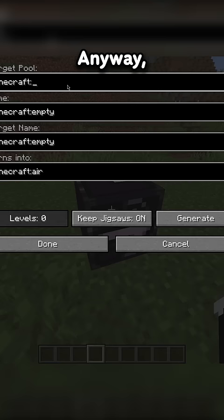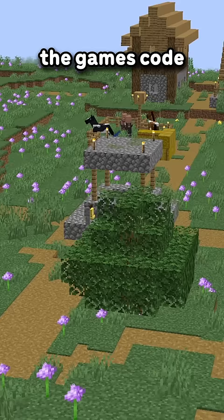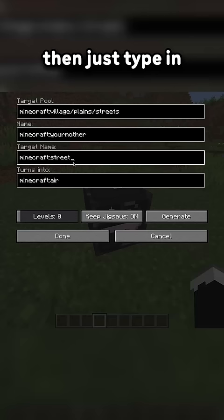Anyway, the jigsaw block is used to generate specific structures from the game's code. For example, if you love the look of the paths in the village but you don't like all the village houses or decorations, then just type in the file name for the village paths into the jigsaw block, and boom, instant path.